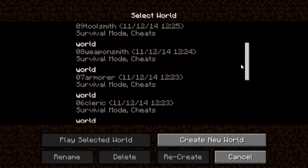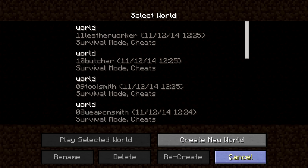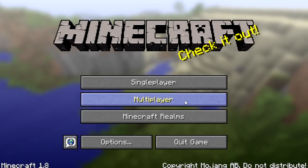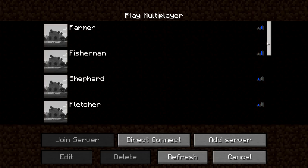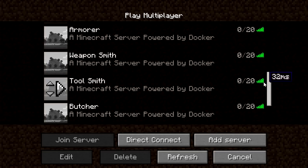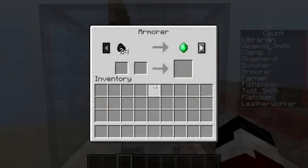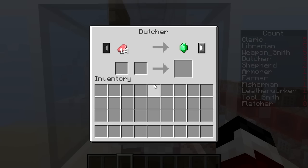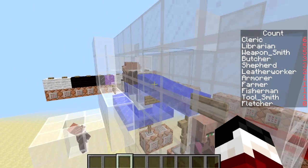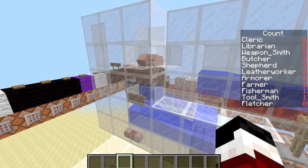So here's where things get crazy. I made 11 copies of the world, I opened them up one by one, changing the jobs of the breeding villagers and turning breeding on. Then with help from my server team we created 11 separate servers on our box and put one of these worlds on each server. I then had to run 11 instances of Minecraft overnight and log them into each server because the villagers wouldn't breed unless there was a player logged in. Then in the morning I tallied up the total of all of the jobs of the newly bred villagers and put the information into a spreadsheet. I also ran a 12th test where the breeding villagers had mixed professions.